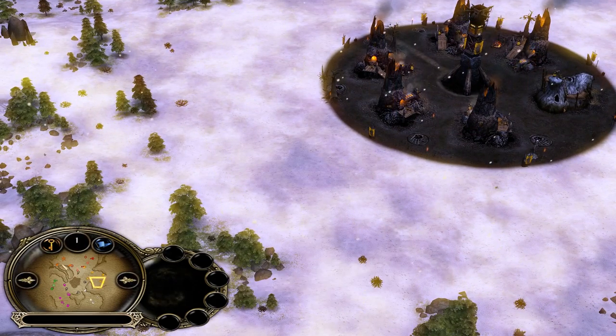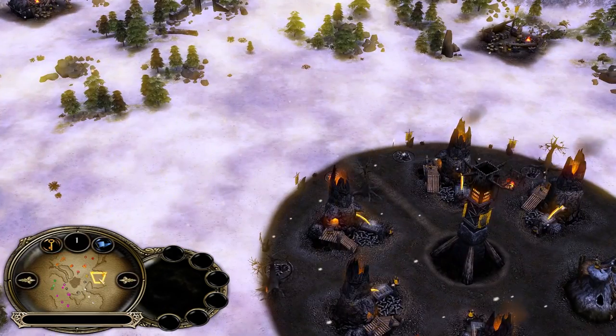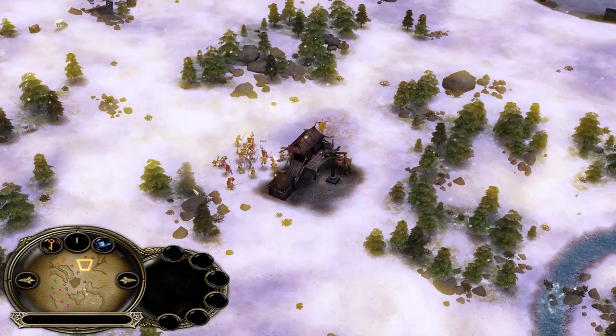You can technically buy a second camp, but you shouldn't — people will dislike you for it. The reason is simple: if an Isengard player defeats someone and buys their camp, now Mordor has to destroy both, which makes the player with multiple camps pretty much unbeatable.